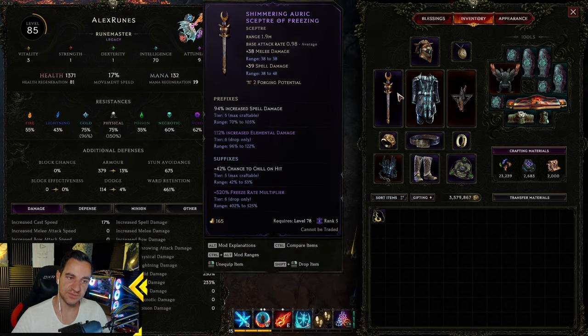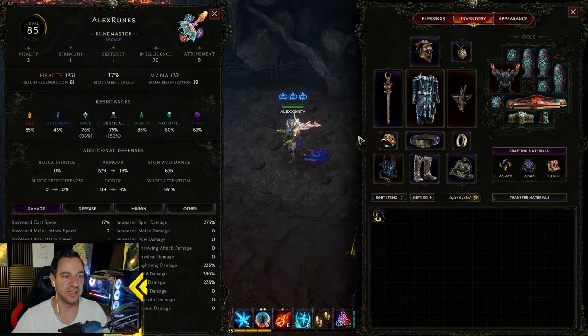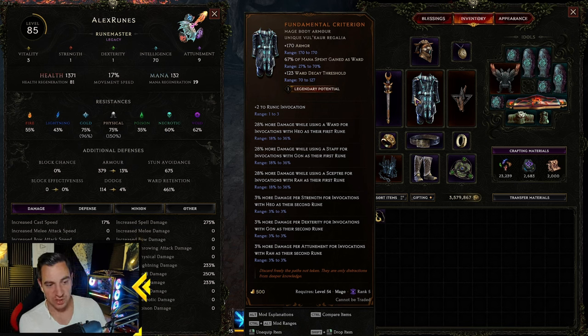If you have 50 attunement, you gain 50 times 3% more damage — so 150% more damage per invocation. That is really great and can spiral out of control later. But if you don't have the Fundamental Criterion, you don't need it. Just look for a body armor that gives maybe plus 2 on Runic Invocation or Frost Wall, or stats like Intelligence and Elemental Damage — especially Elemental Damage, because we do a lot of frostbite and cold damage. For the helmet, try to find an exalted one with Runic Invocation, since you want as many points there as possible. Intelligence, Health Regen, and Crit Strike Avoidance are also great.